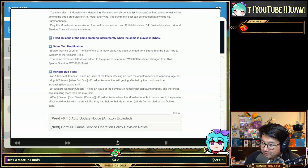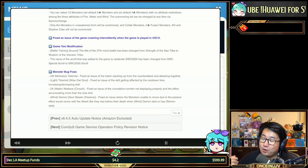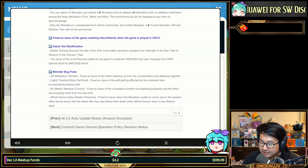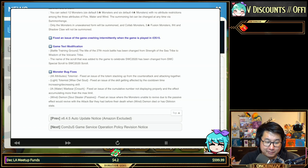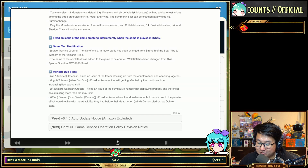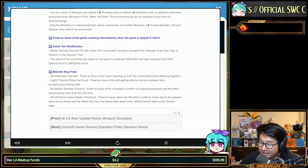Light Totemist: fixed an issue of the skill getting affected by cooldown time increasing/decreasing skills — anything that resets your cooldowns, like Gany terms 'ventilate' or 'illusion of time,' is not supposed to be affected by cooldown increasing or decreasing skills. There's also a fix on the Water Warbear with the heal on skill 2, and Wind Demon: fixed an issue where monsters were unable to revive properly due to the passive — they would revive with the attack bar they had before death when Wind Demon died or had oblivion state. Glad that weird interaction is fixed.